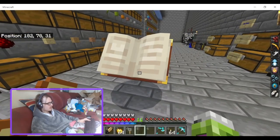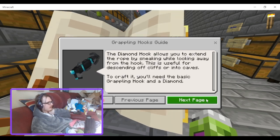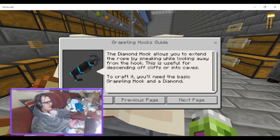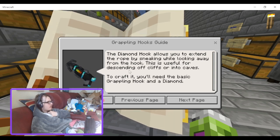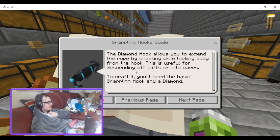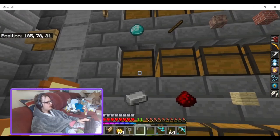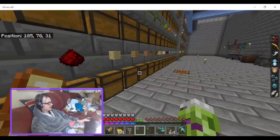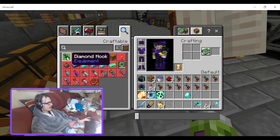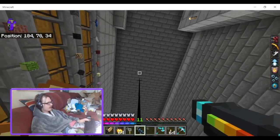Now we can look at one of each hook. The diamond hook allows you to extend the rope by sneaking while looking away from the hook. This is useful for descending off cliffs or into caves. To craft it you'll need the basic grappling hook and a diamond. Let me craft it up — just one diamond.